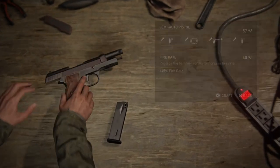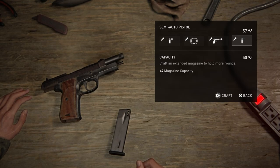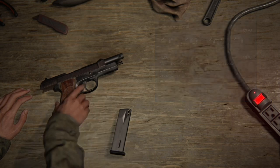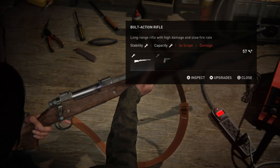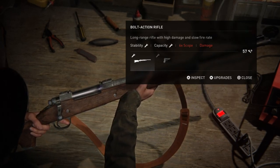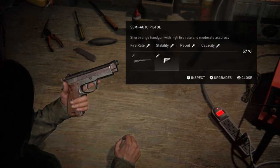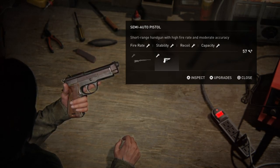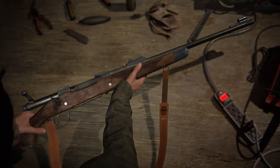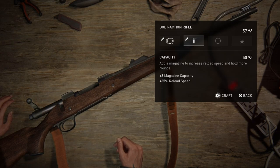The best thing to upgrade is your ammo because you get more bullets in your gun. It's up to you which gun you decide to put it on. As you can see, I've got a stabilator and capacitor, and the scope and damage are not available because I don't have enough scraps. On the handgun you've got fire rate, stability, recoil, and capacitor. My personal preference will be the ammo capacity.